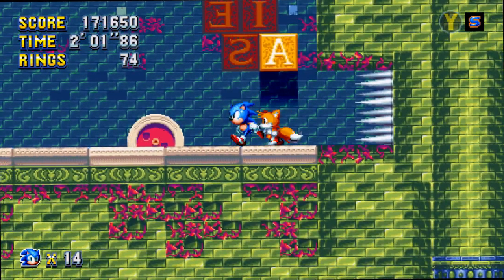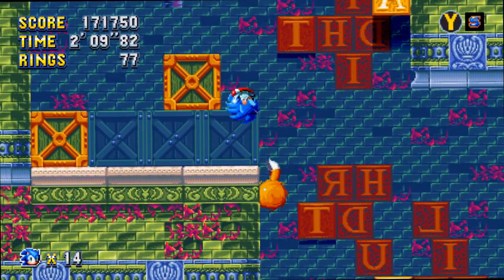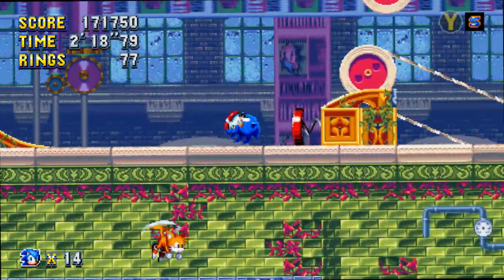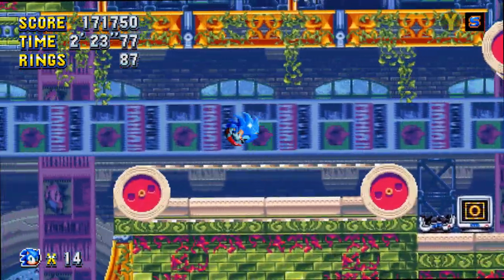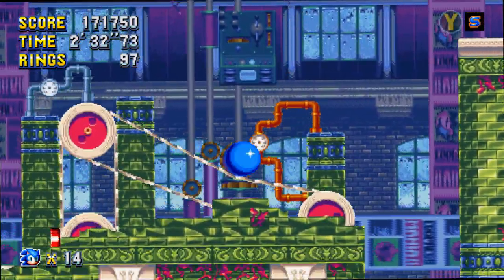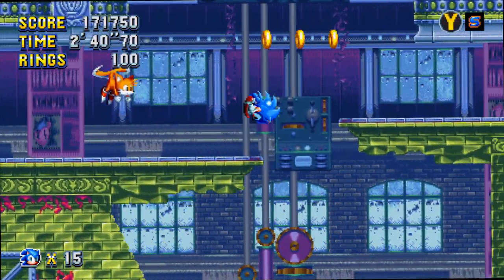Jump carefully on these blocks, hit that enemy from Mushroom Hill Zone. Take your time but also be timely. Go up, launch ourselves back up. I like to hit those red springs when possible. This would have been an excellent time to use Super Sonic, but I'm not going to use Super Sonic at all this entire playthrough. Careful of the spikes — thankfully I don't hit them; it's a miracle.